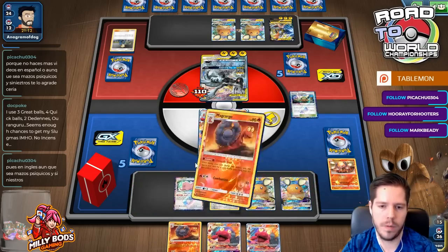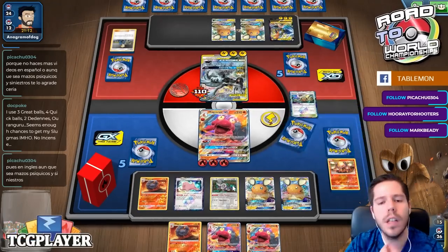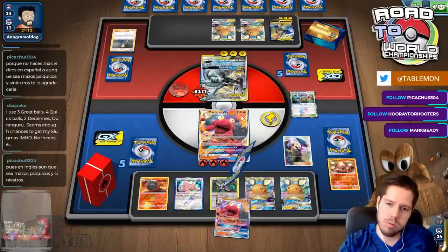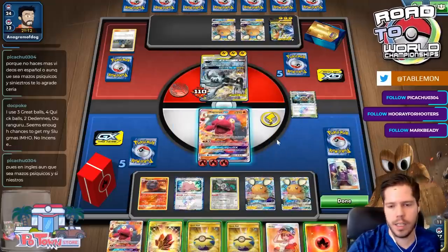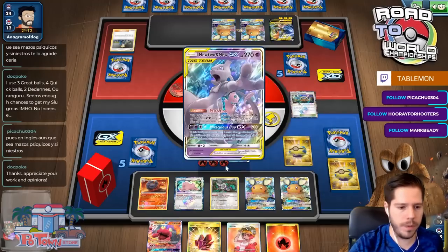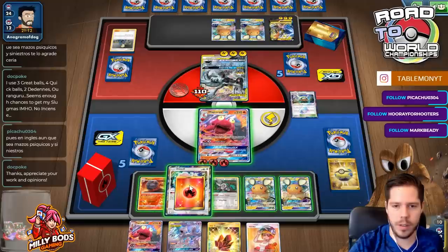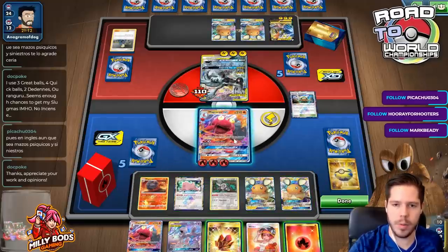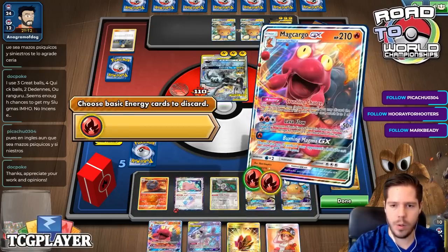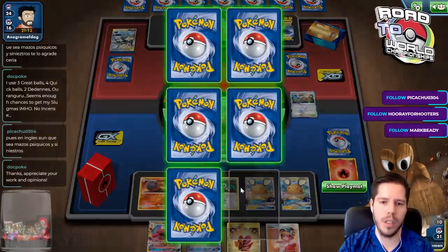I'll Smooth Over for a Cynthia, then Primate Wisdom for it. I'll Quick Ball the Quick Ball. I'll attach. How much damage do I need? 250, so discard two energies. Lava Flow and then Kiawe and Coco D is not a problem at all.